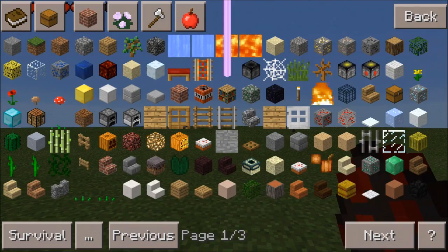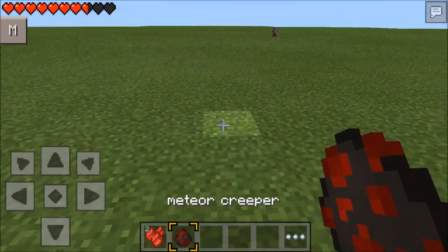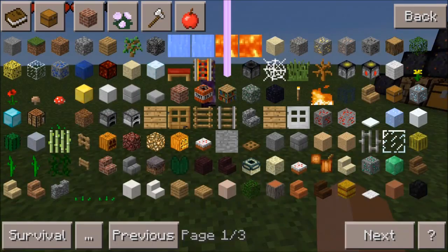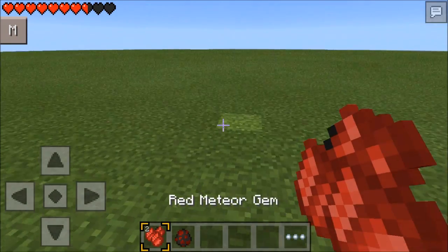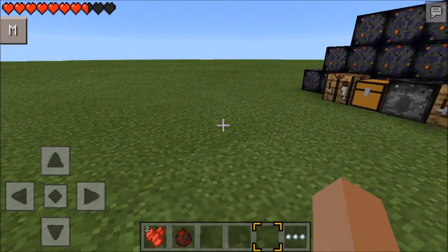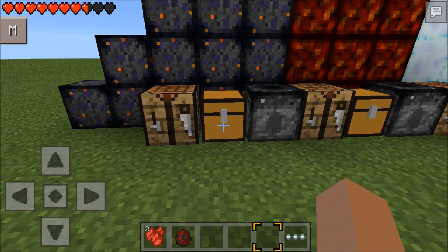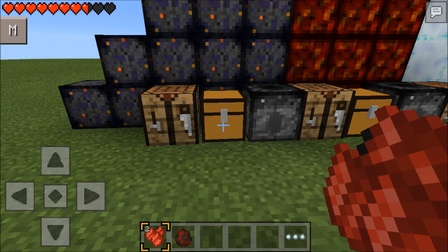Let me spawn him here. This is the Meteor Creeper - so you can explode, or you can just do that. The Meteor Creeper does spawn when a meteor randomly spawns. A Meteor Creeper will spawn with them - you can kill them and you will get Red Meteor Gems.